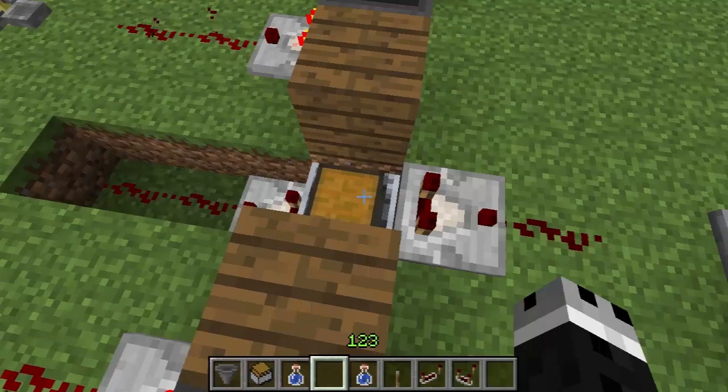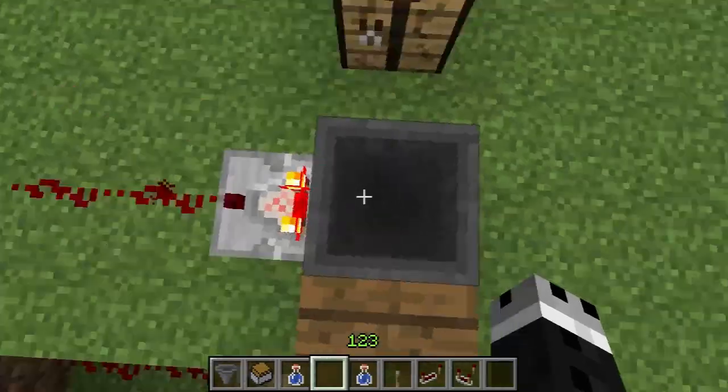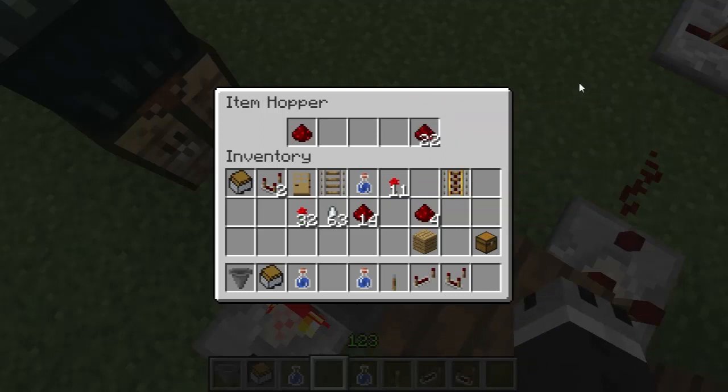Mine carts are still ignored because no one loves them. For a hopper, it takes 1, and then for the second signal strength it takes 22. And then for every additional piece of signal strength you want it to light up after that, it will take an additional 23.